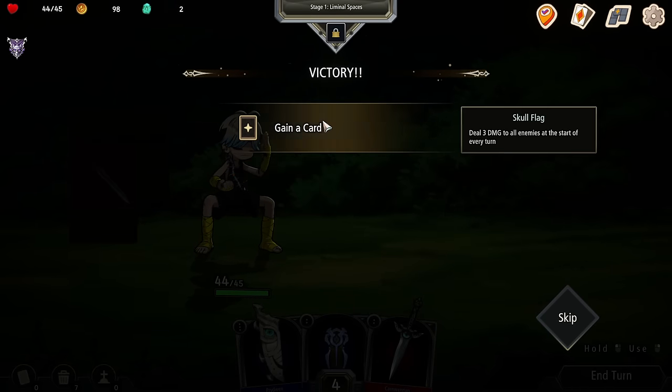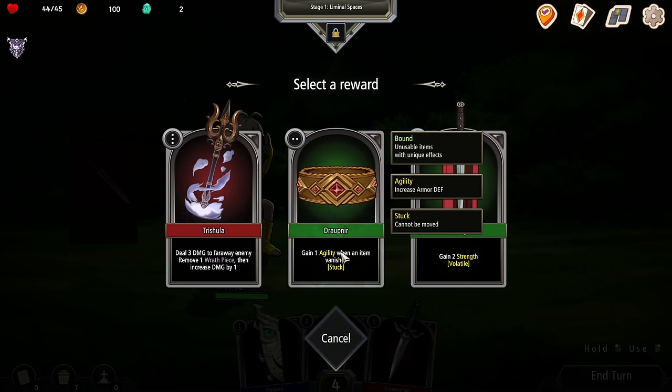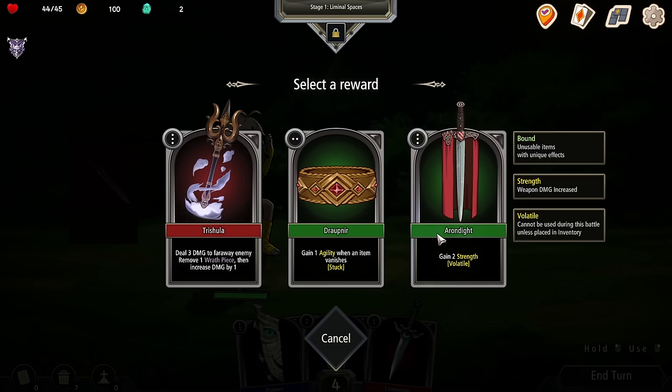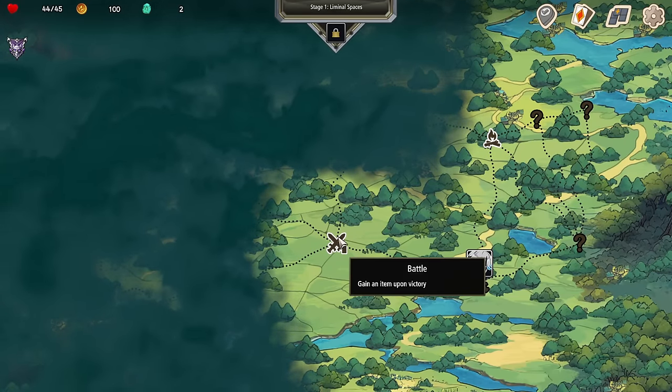I got some enhancement stones. We can also choose to just not take one of these. Options: get two strength, one agility when an item vanishes — agility gives armor defense — or deal three damage to a faraway enemy and remove one wraith piece. I'm assuming we'll see wraith pieces here shortly. I'll take that one. Do we want to fight? Yeah, let's fight.